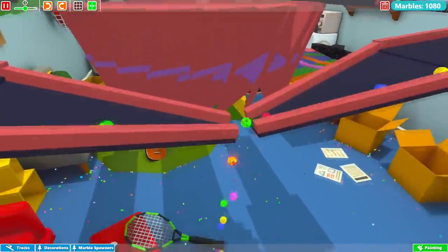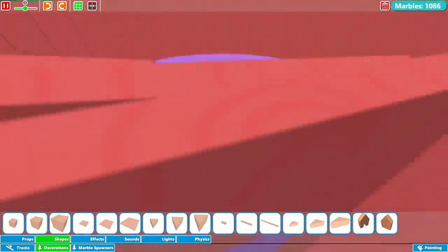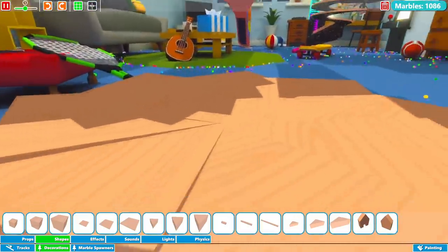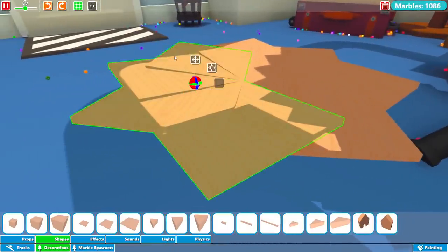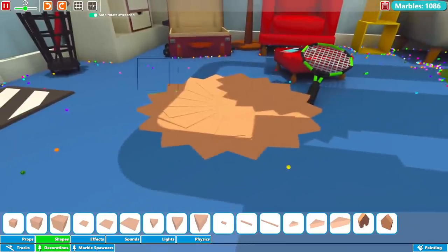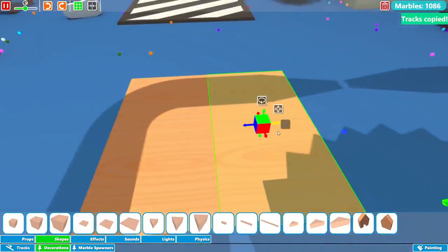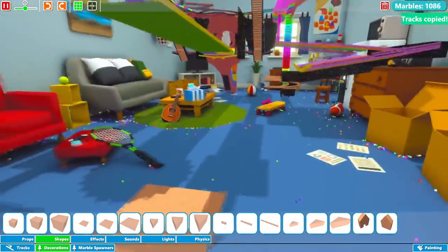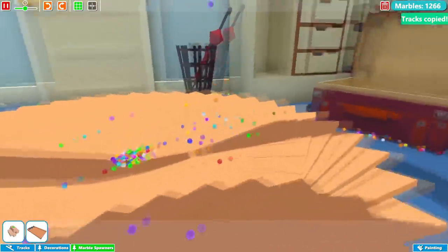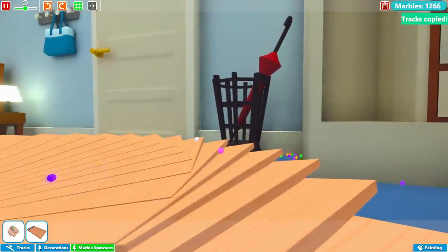Now I gotta actually start building something here. We're taking an idea straight out of Scrap Man's design — essentially a bigger version. I think if we control-V that and angle these in — it doesn't look like it's on a big enough angle so I'm going to go back and start from scratch. I'm also going to want it to be bigger, so instead of doing four of these we're going to be doing 16. Let's test this out — I might need to add an extra layer here, these things are gonna bounce like crazy.